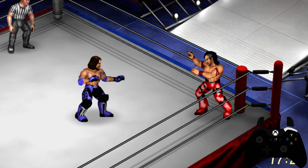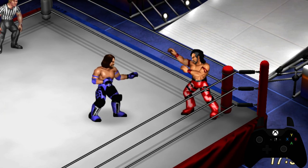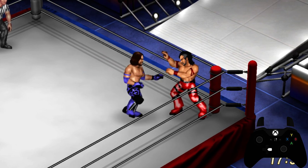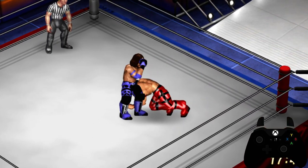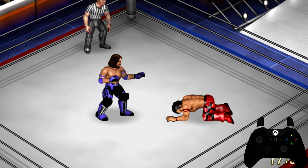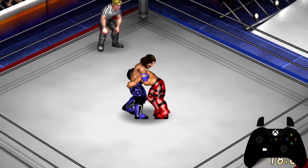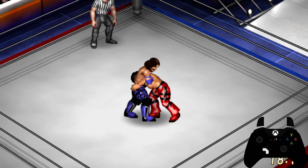The next thing we're going to cover is grappling with your RB button — your 3D movement button. What that does is put the opponent in a front face lock, and then when you press a button you execute an elbow strike or a knee strike depending on the type of wrestler you have. This is good for moving the opponent around the ring for positioning.